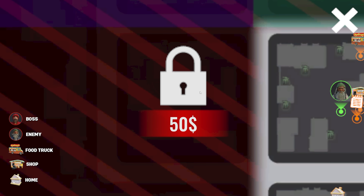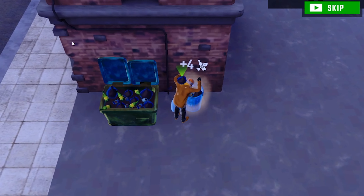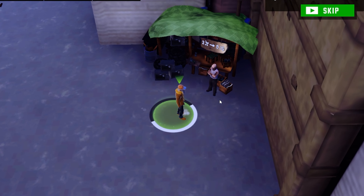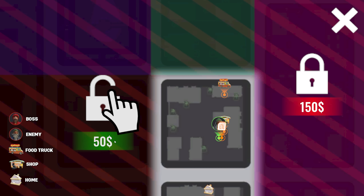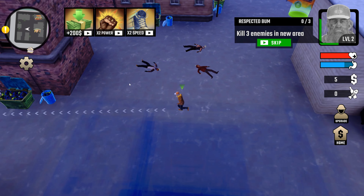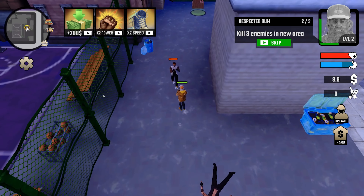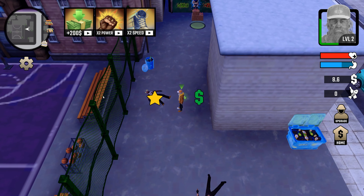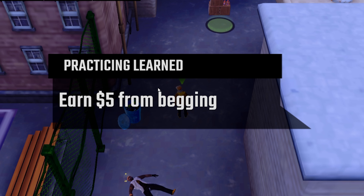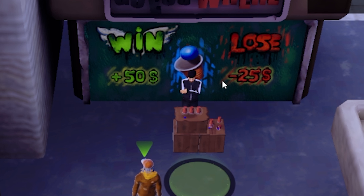We got to go find 50 bucks. I'll search this trash can and this one, fight this guy, knock him out, search another trash can, go sell everything — now we're at 55. We should be able to afford this. That just unlocked a whole new area with the basketball court. We have to kill three enemies in our new area. Run through traffic — let's beat this guy up. This guy's knocked out too, and last guy — beat him up. Quest complete, we got a few dollars — up to 11 now.